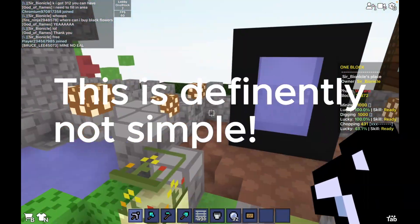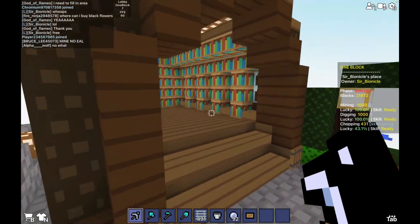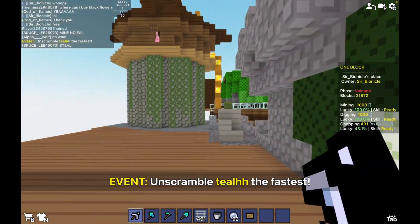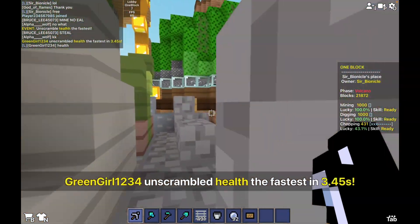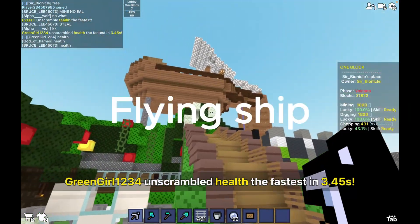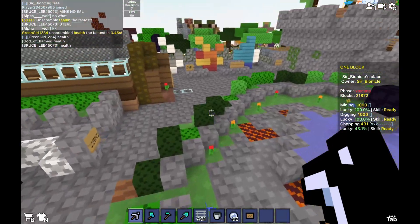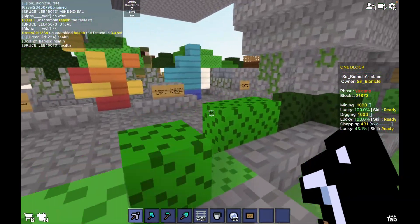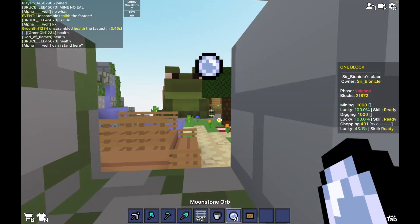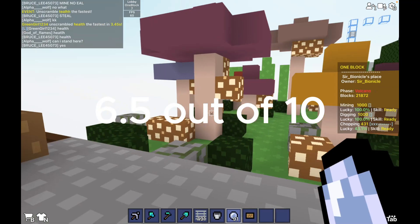This is definitely not simple. A library. Gold waterfall. Flying ship. There are some really cool builds though it is a bit crowded. Frog. 6.5 out of 10.